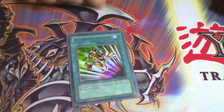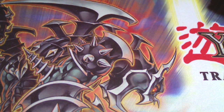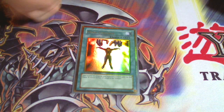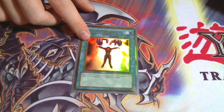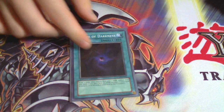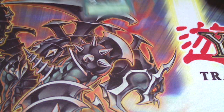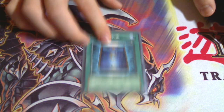I forgot some spell cards. Emergency Teleport to search out Krebons. Mind Control — you could use this with Cyber Valley or Krebons for Synchro summons. Allure of Darkness for more draw power. Brain Control. And Book of Moon for defense.